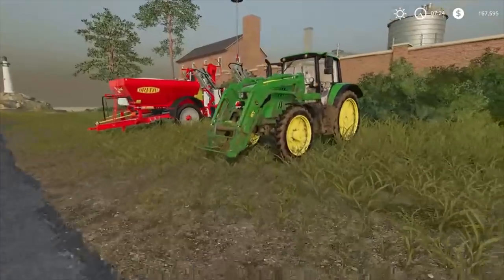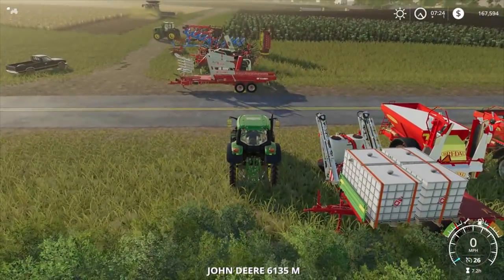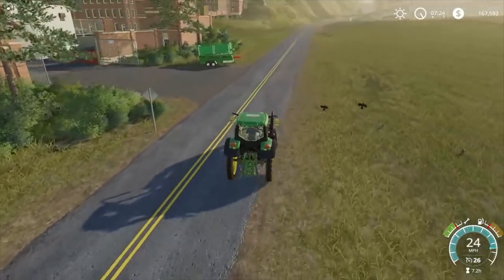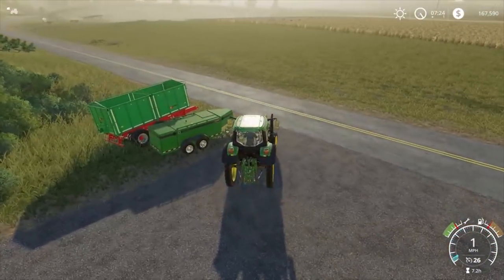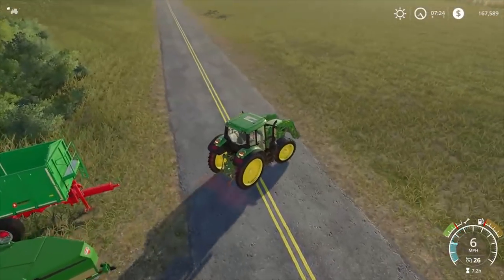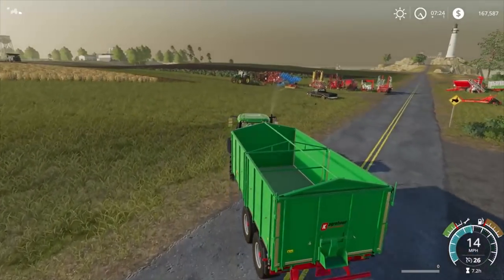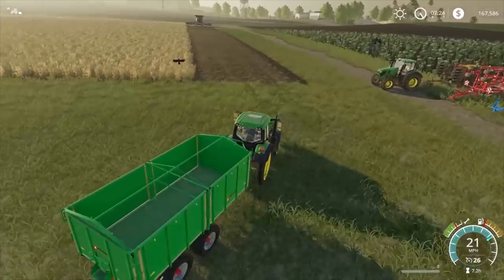Here's our tractor — it doesn't destroy the crops but the tractor wheels do, so I'll be pretty careful. I'll make sure the arms are up off the ground. We'll grab some fuel at the same time and bring it over.